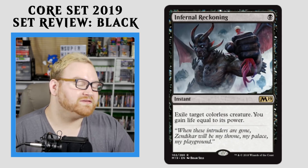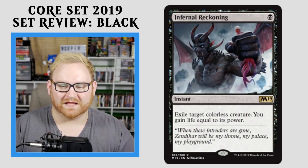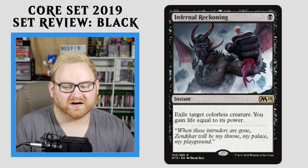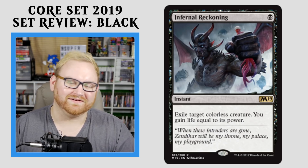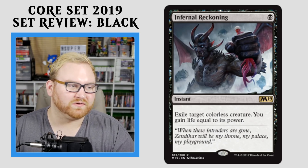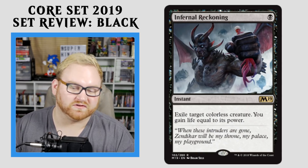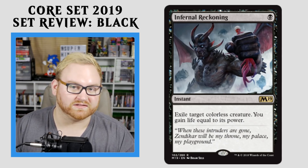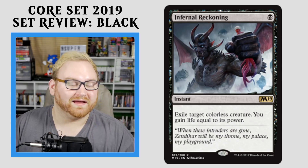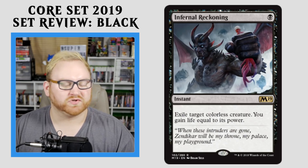Moving up here, we have Infernal Reckoning — a card that might see some Modern play. 1 black mana instant: exile target colorless creature, you gain life equal to its power. I really like this card a lot — it can definitely deal with a lot of Eldrazi. The flavor text says: 'When these intruders are gone, Zendikar will be my throne, my palace, my playground.' Love this card for Modern, it's super good against an Eldrazi deck. As far as Standard, really the only thing it hits is artifact decks right now, and that's not really enough. Fatal Push and Vraska's Contempt are still really good. Infernal Reckoning is okay, but not really what you want in Standard. For Draft and Sealed, this card is probably just a big nothing — it's super narrow, just like Isolate in White. Good in Modern, but not Draft, Sealed, or Standard.